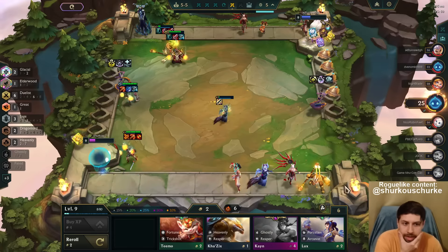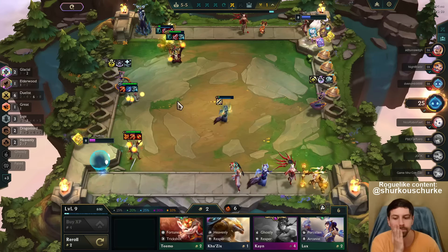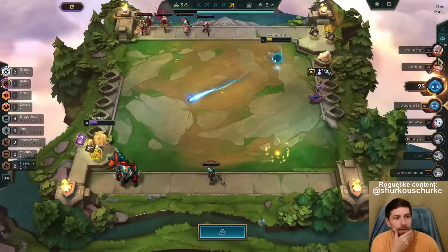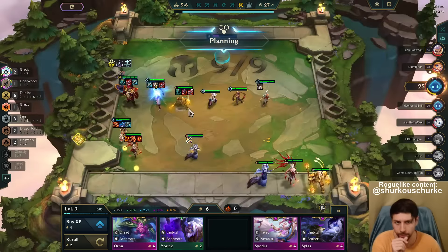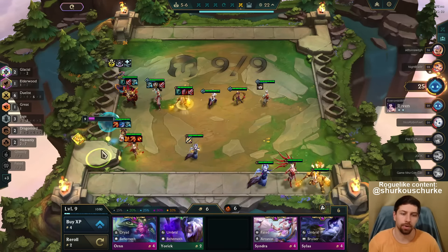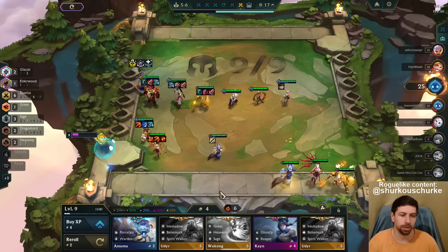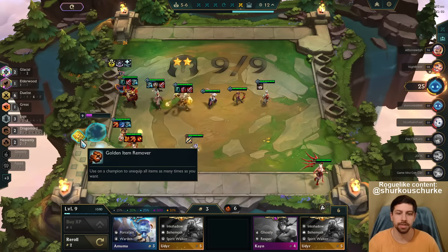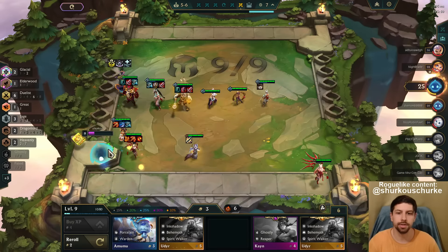Not bad guys — we get these two-stars, we're golden. He was windstreaking hard and just got cleared, and I'm not even at half my potential. This is a huge upgrade. I can roll here because I'm definitely willing to sell Morgana. I just don't want to lose these fights — I want to keep my 25 health and my windstreak. The Morgana is just Static Shiv and Sage.